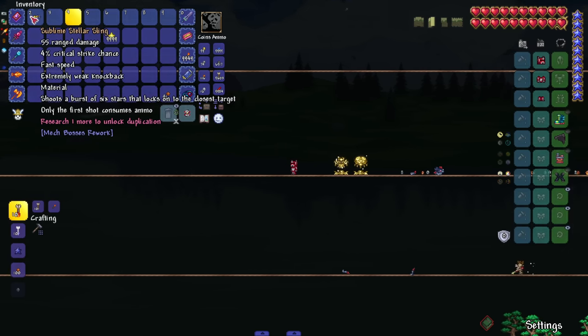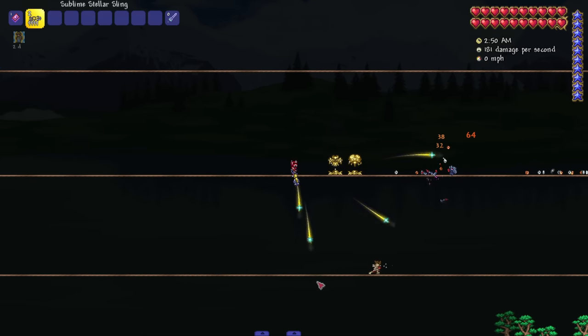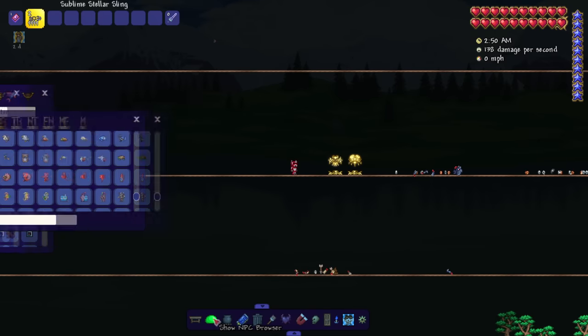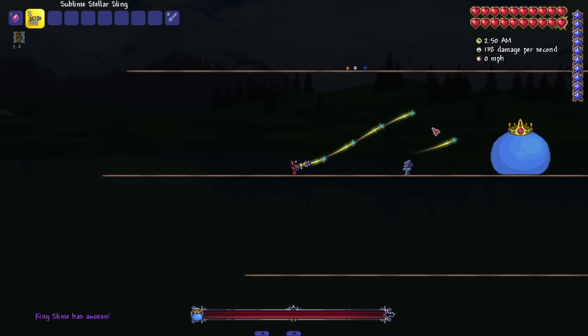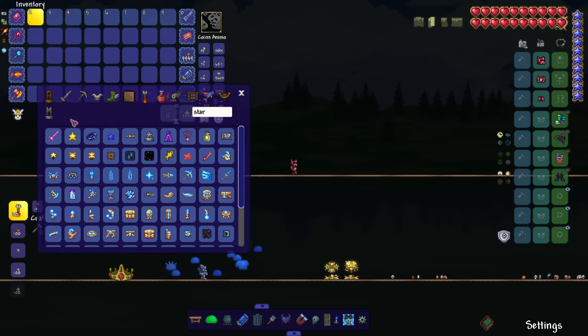The Sublime Stellar Sling shoots a burst of six stars that lock onto the closest target. Maybe with this weapon you could do a star-only themed weapon playthrough. It's a little inaccurate though — I thought it said it locks onto the closest target but it's not super consistent.